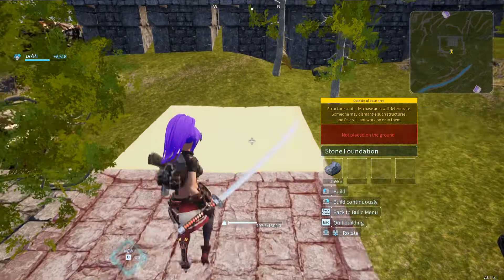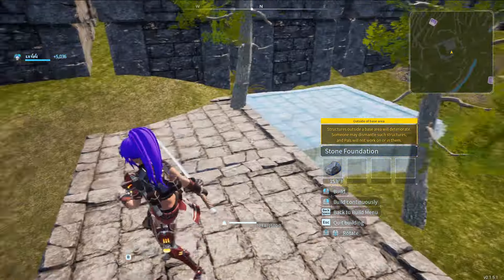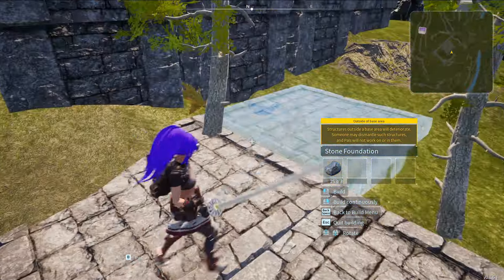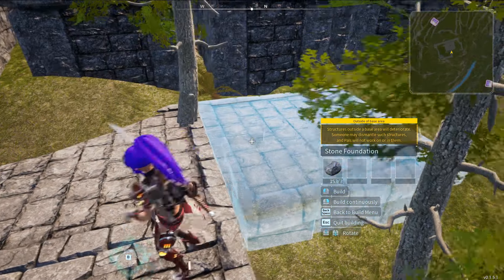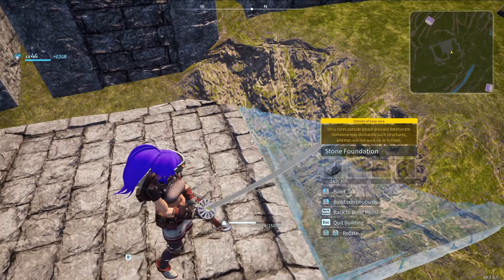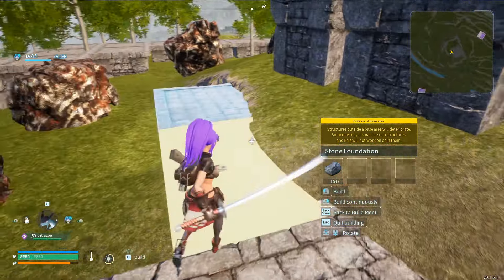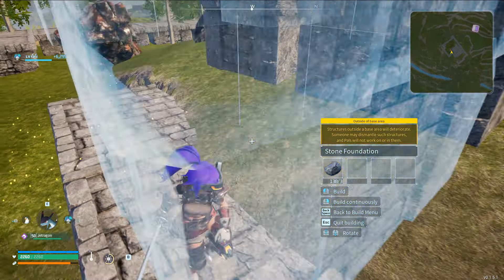Here's the part I really want to test - that's super important: that you can get this foundation directly next to that one. Because once you do this, you're pretty much set as far as the maximum amount of floor space. As long as you don't place a foundation directly over a node, it will respawn.